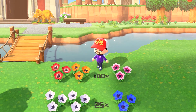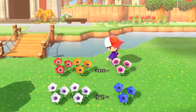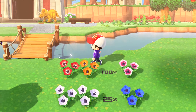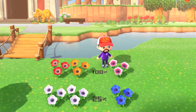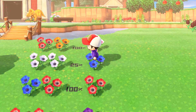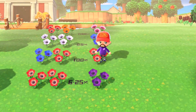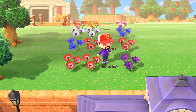Windflowers work the exact same way as pansies, except yellow pansies are replaced with orange windflowers and orange pansies are replaced with pink windflowers. So for starters, cross the red and orange windflowers from seed for a guaranteed pink. Just like with the pansies, two whites from seeds will produce a blue 25% of the time. Take that blue and cross it with a seed red for a 100% chance of a hybrid red, and then two of those hybrid reds make a purple 6.25% of the time.